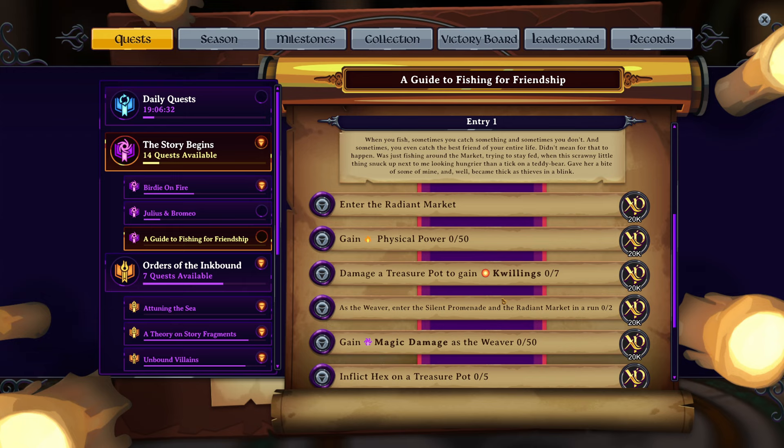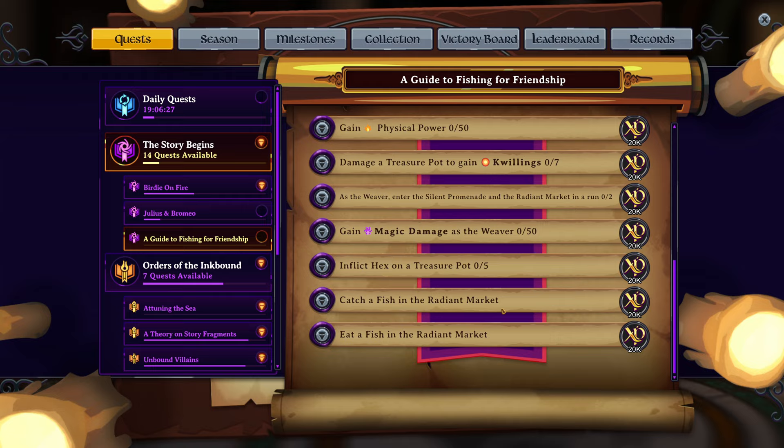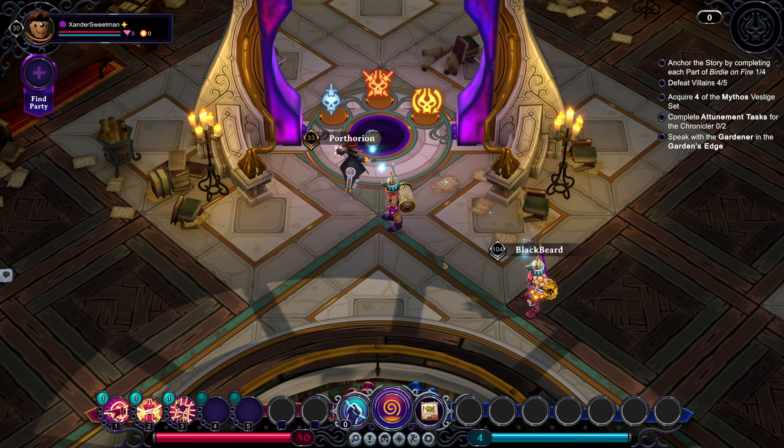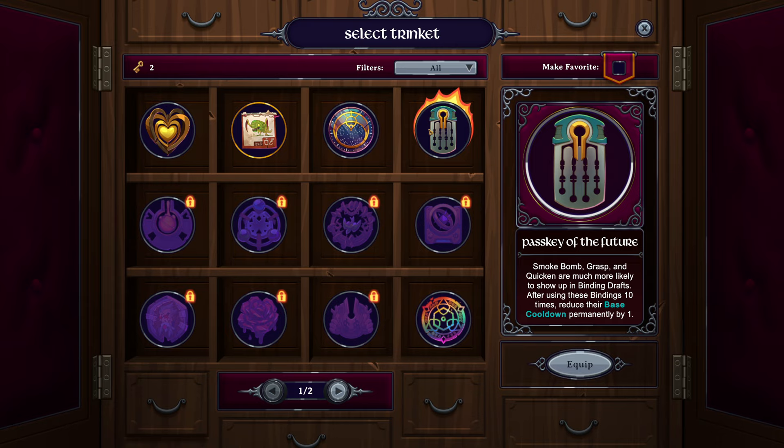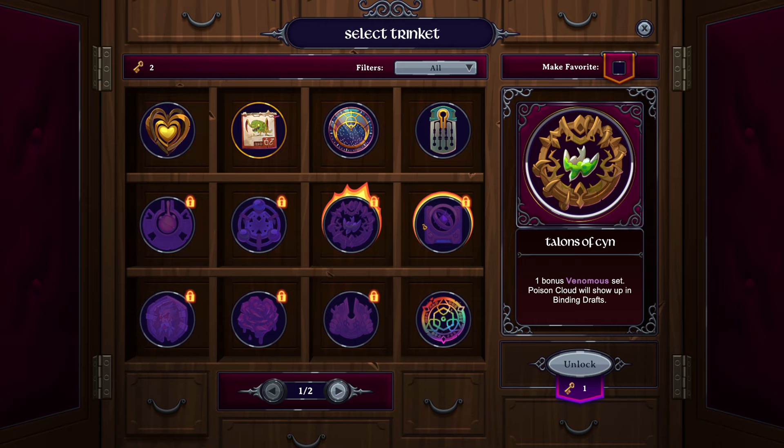In terms of the guide for fishing for friendship, oh my word, there are so many things here. So we're going to do what we can and we'll just take it from there. In terms of our trinkets, we are going to get a brand spanking new one. We've done the chart of stars. I don't think we've done the past key of the future, but I'd like to unlock something new.